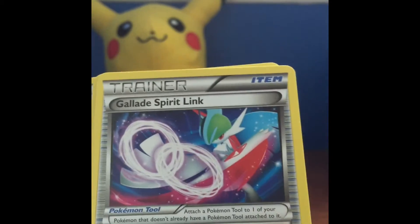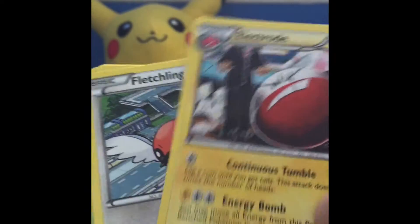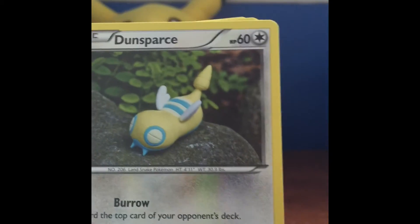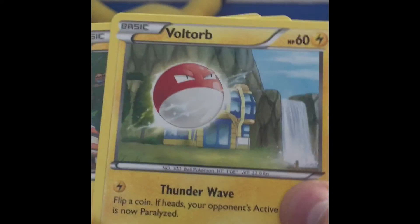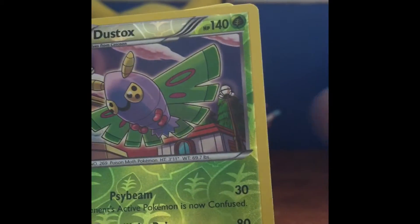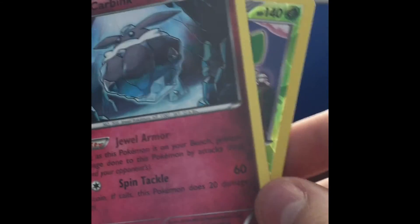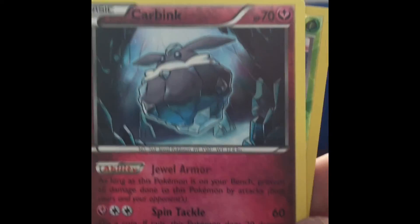Final pack: Gliscor, Gallade Spirit Link, Electrode — I think that's the first time we got Electrode — Exeggcute, Dunsparce, Voltorb — all repeats — Pikachu, reverse holo Dustox, and a Carbink. Wah wah wah — that is not a good way to end the video, but we did get some pretty good pulls overall.